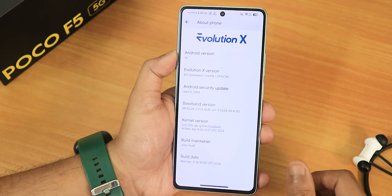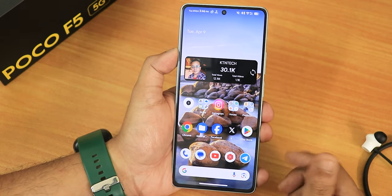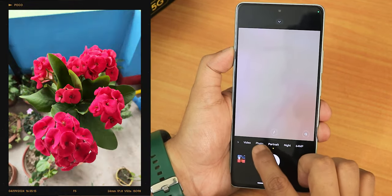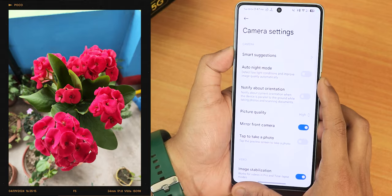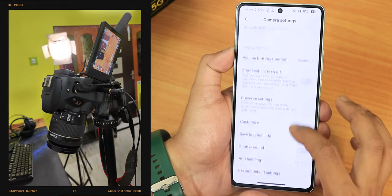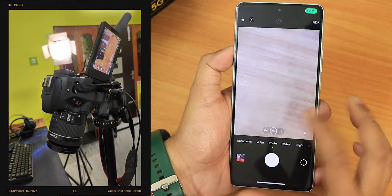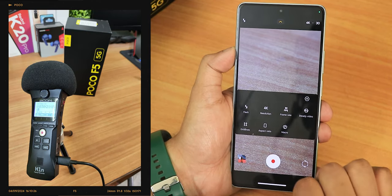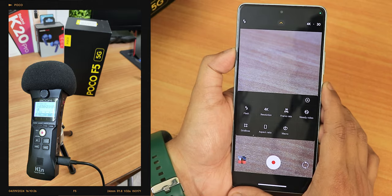There is a new boot animation and a new Poco-kind camera. You can notice the yellow accent at the bottom, and the settings panel shows auto night mode, orientation, and other customizations. The only bummer with this camera is that if you switch to video settings, there is 4K but you cannot shoot 4K 60fps with this camera.